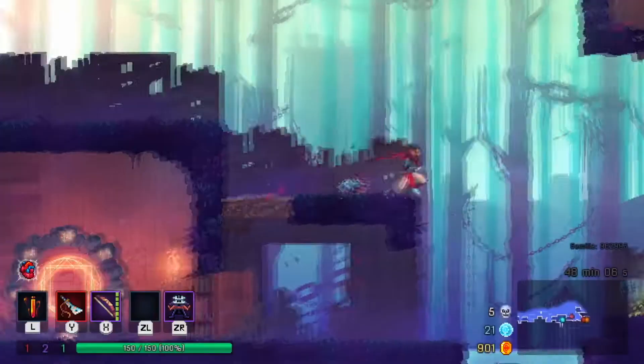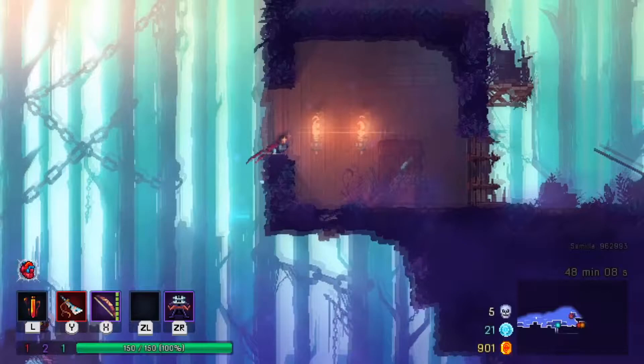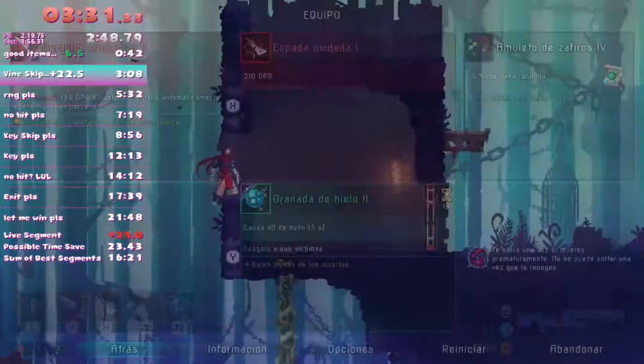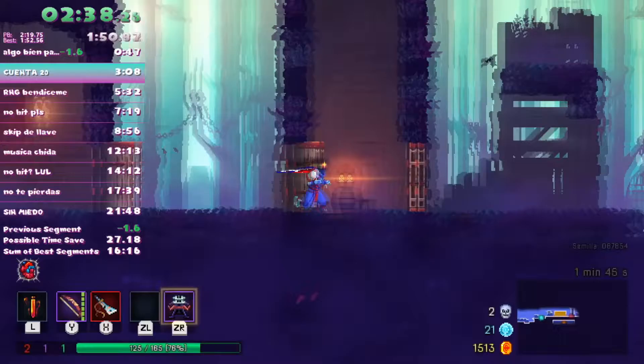If you only have one extra jump, it's a little bit tight. You need to do a Coyote boost, use your two jumps, get max height, and do a Samus roll. But if you have two extra jumps from your amulet, you only need to do a Coyote boost and spam your jumps.